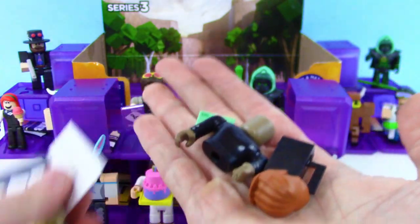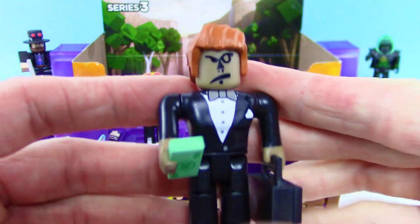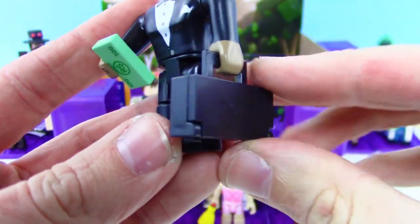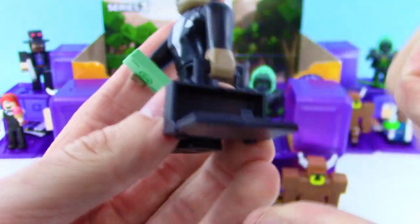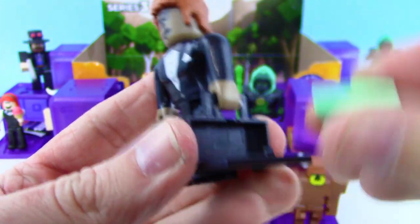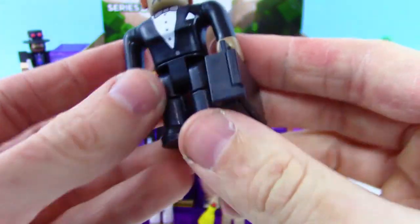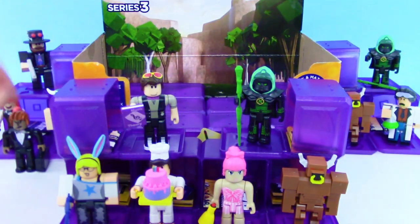We got another new one — we got the 10 Million Robux Man, and he comes with 100 Robux. He's got a briefcase that can also open, so you can probably store some money in there. And he has like a monocle — this guy looks pretty angry too. Store your money in there, awesome.